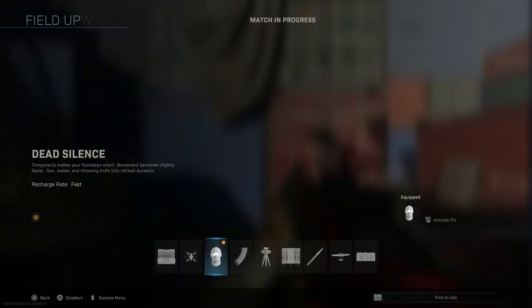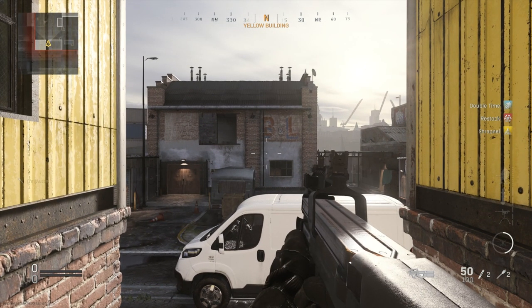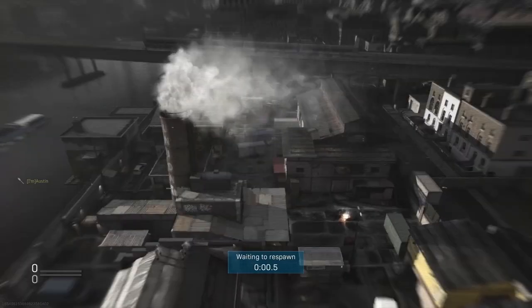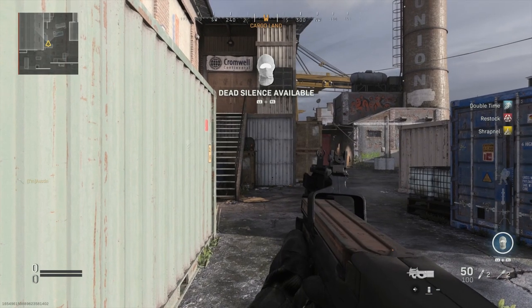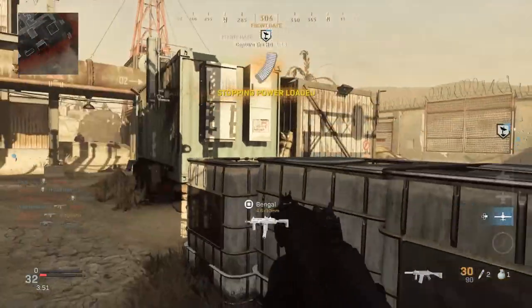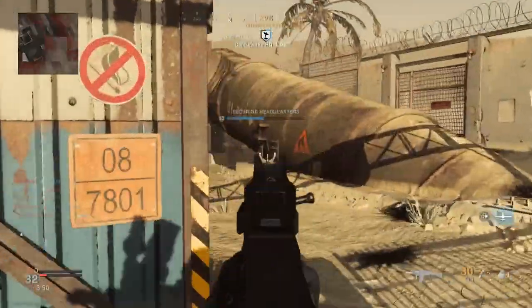If you change field upgrades mid-match, the game will automatically give you the same progress on the new one. Meaning if you change from Dead Silence to the slower Recon Drone, you'll start your bar at about three quarters of the way full. While if you go the other way and start with a three-quarter full Recon Drone and switch to Dead Silence, you'll earn it as soon as you respawn. When using Pro, you get the recharge timer of the slowest one you choose; however, after the first use, the recharge timer will be linked to whichever one you chose last.